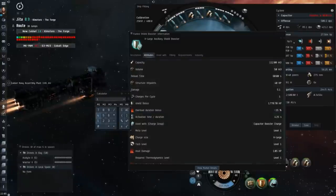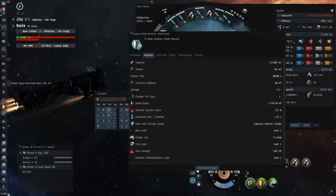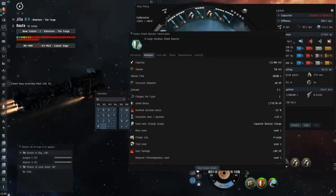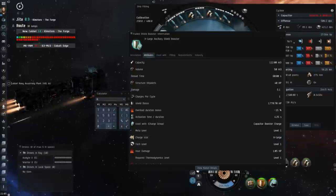We want to be at full HP with full armor and full structure, so when our ancillary shield booster goes on reload, we have the most possible effective hit points that we can have. The Cyclone with a heated invul field at max shield, armor, and structure HP has about 30,000 effective hit points against omni damage.